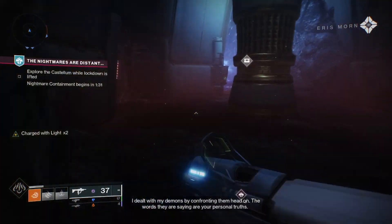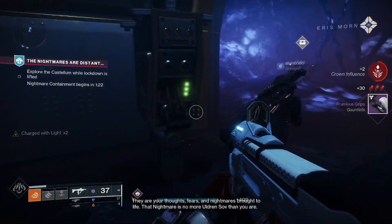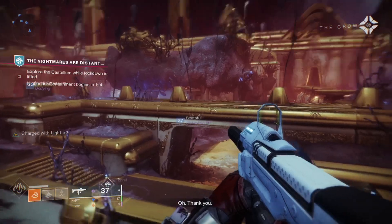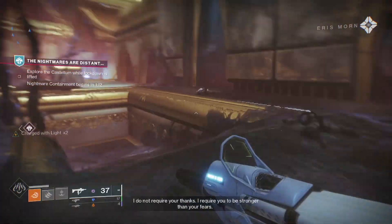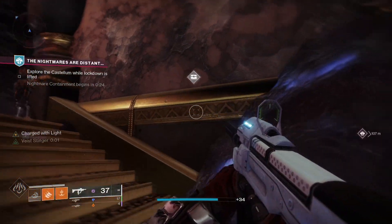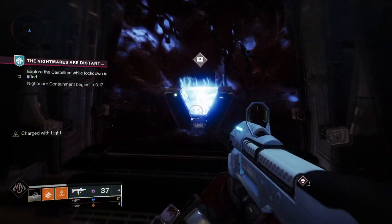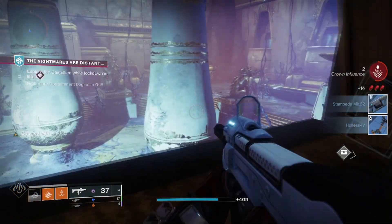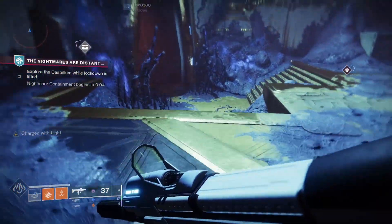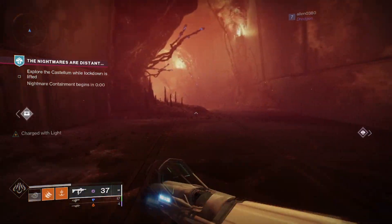Make sure after the public event you go around the Castellum because there are hidden chests activated by pulling switches. I'd highly advise putting a chest locator on your Ghost because it makes them a lot easier to find — though normally you can just follow other players who've already found them. With the chest locator on you can actually see the chest through the wall. It's also worth noting there appear to be multiple possible bosses for this public event, so it will likely change at next week's reset.